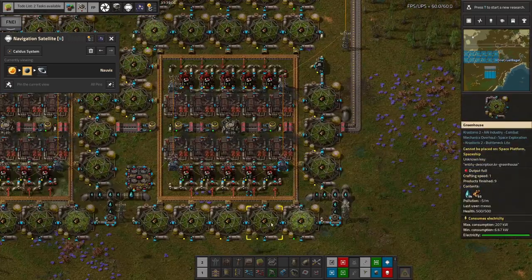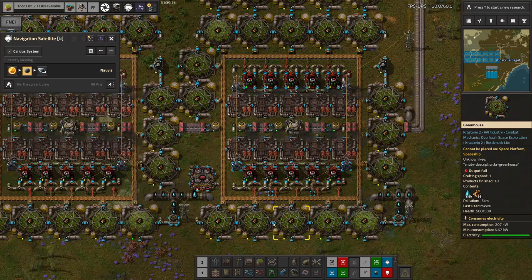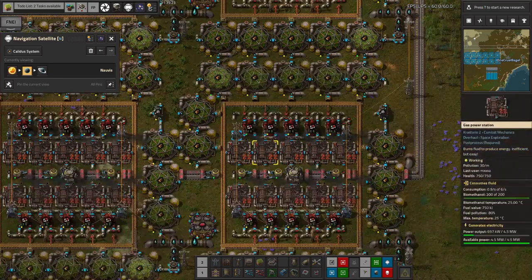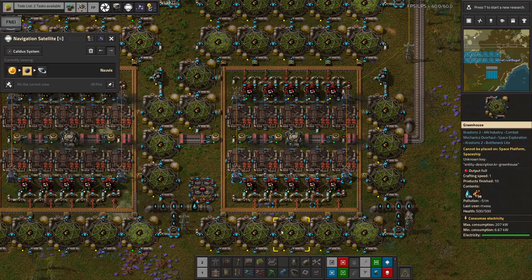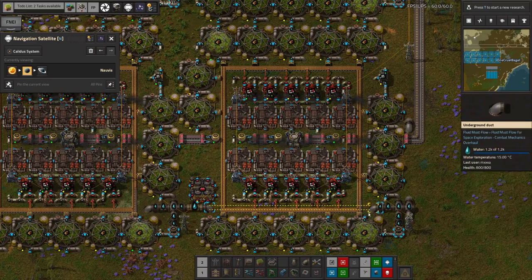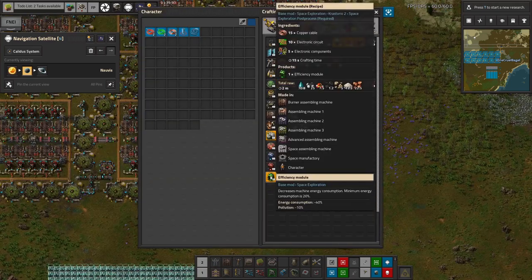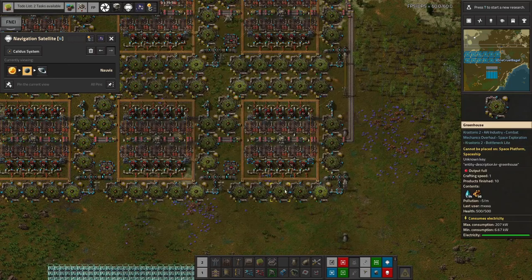One thing we considered is putting efficiency modules into the greenhouses as well, because they take quite a lot of power - up to 200 kilowatts each. However, one reason we haven't done that is because if you put efficiency modules in greenhouses, they use less electricity but also absorb less pollution. As you can see over there, pollution is minus 5 per minute. A tier-one efficiency module reduces energy consumption by 40% and pollution by 10%, so that would bring these down to only minus 4.5 pollution a minute, or minus 4 with two modules.